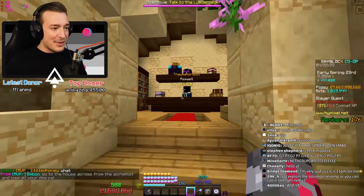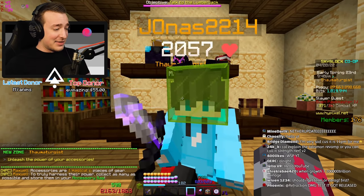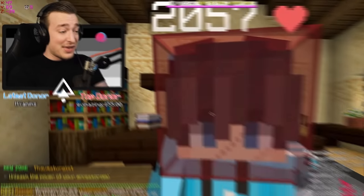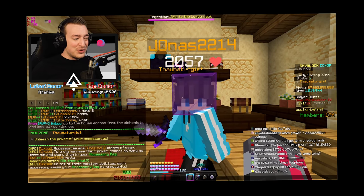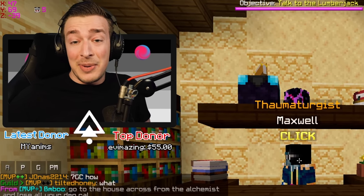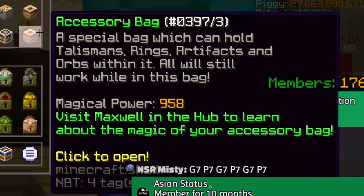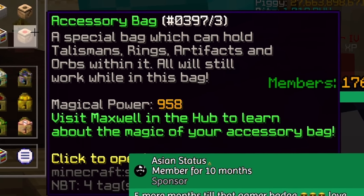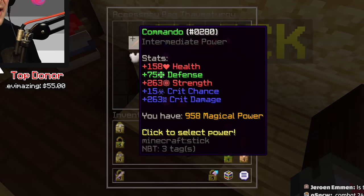The number one main thing is this new building here on the way to the coliseum where we meet Maxwell the Thaumaturgist. He has absolutely killed accessories — they work totally differently now. It's really weird and a tad confusing, but I think I've kind of got it down. You now gain magic power on your accessory bag based on how many accessories you have and how many of them are recombobulated.